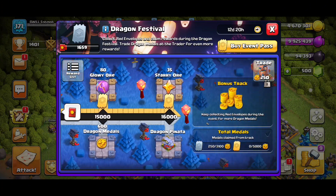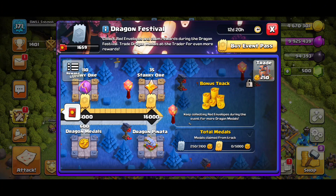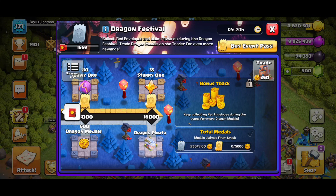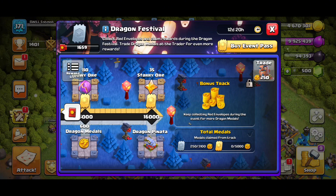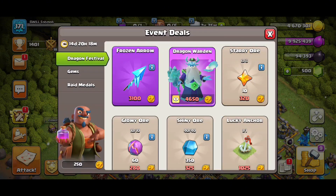We just started this event. Of course on the bonus track at the end we will probably get all the way there. We get the Dragon Piñata, but it doesn't really show you exactly what that stuff does. Now if we go to the trader, these are the different items you can get in the Dragon Festival.